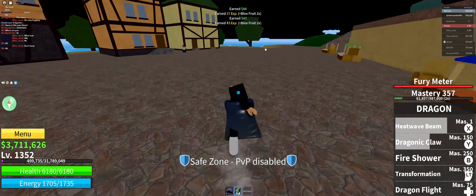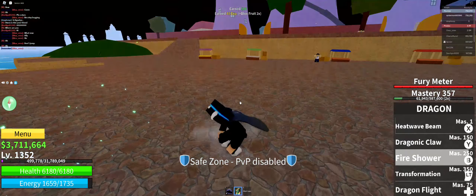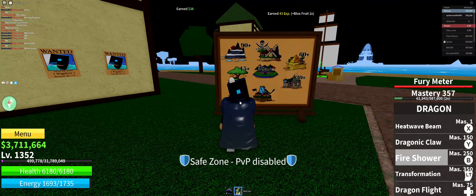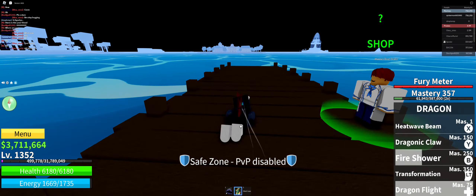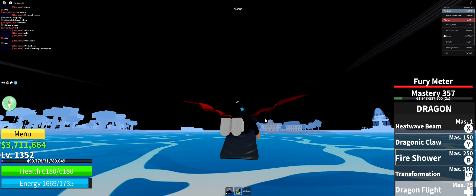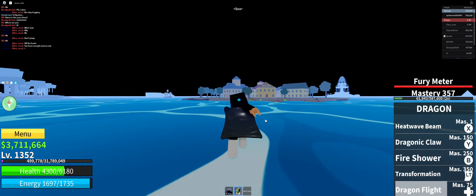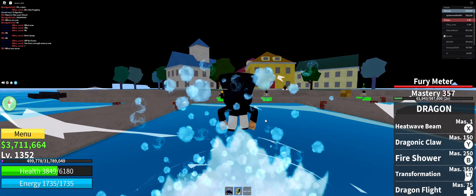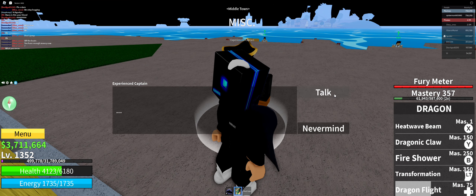The third ability is called Fire Shower — wait, hold on. Let's go to C2 real quick because the NPCs are really weak here and that's not the real damage. We'll go to C2 because the NPCs are stronger there.